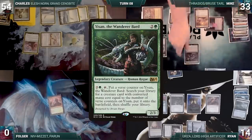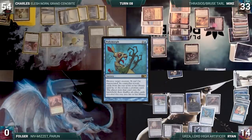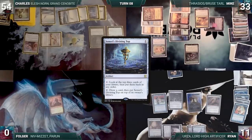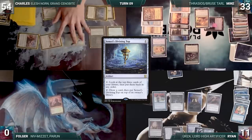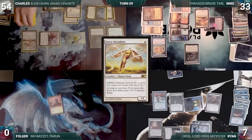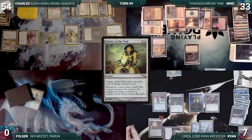Mike draws and casts Finale of Devastation where X equals three, fetching Yisan the Wanderer Bard onto the battlefield, then passes. At end of Mike's turn Ryan casts Mystical Tutor, fetching Polymorph to the top of his library. During his upkeep Ryan loses his Mana Crypt trigger and takes three damage. He draws, spins the Top, and passes. Charles draws and attacks Ryan with Gilded Drake, Serra Ascendant, and Drannith Magistrate. In response Ryan casts Cyclonic Rift, bouncing Serra Ascendant. Ryan takes the rest. In his second main phase Charles recasts Serra Ascendant and casts Chalice of the Void where X equals two. Charles passes.